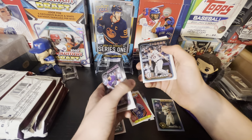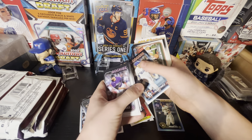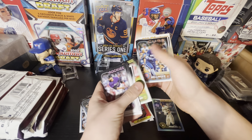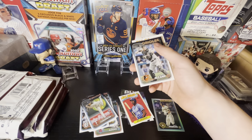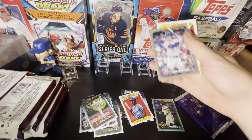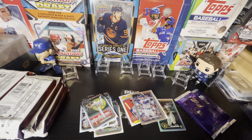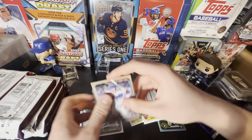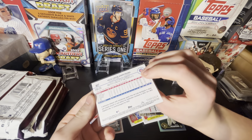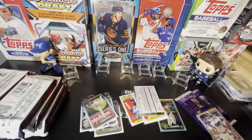Mondo Sosa, Cody Funderburk rookie card, Nick Madrigal laying down a bunt, Cody Bellinger — we got a gold of a Cub here. Oh, that's Pete Carr Armstrong — forgot about him! He's definitely a top rookie card. Gold rookie card, that's a crazy, really nice pull. 1,509 numbered to 2024.